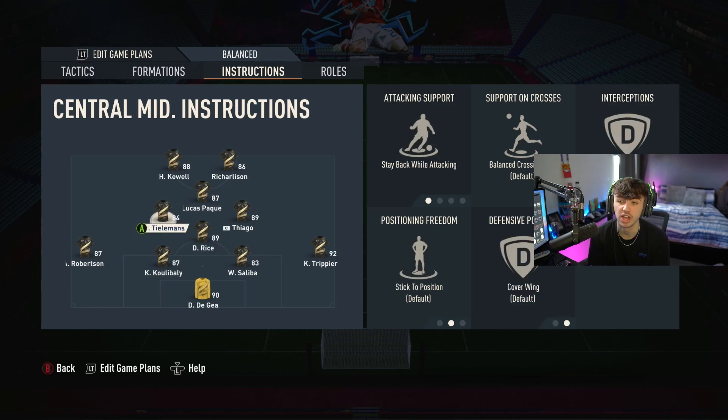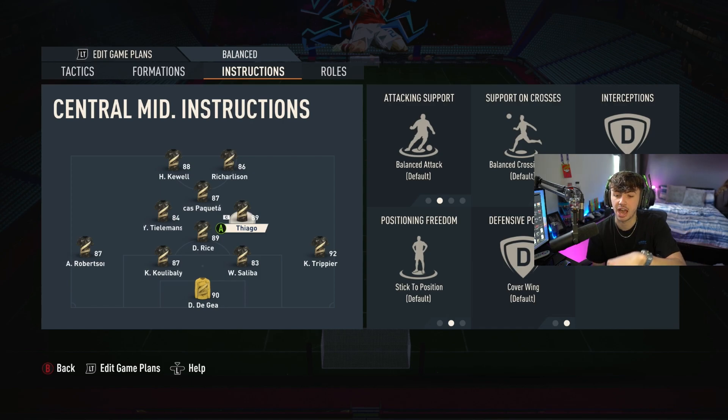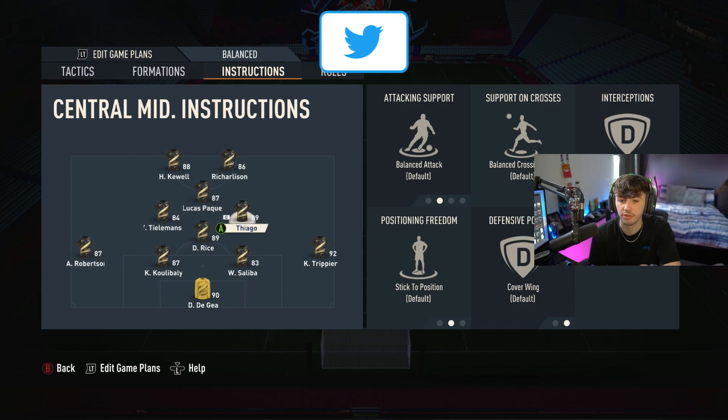For the left center mid, we change attacking support to stay back while attacking; everything else is default. The right center mid is left completely on default — no stay back — so he goes forwards and backwards, slotting in next to the CAM when attacking. This gives you almost four players up front. When defending, the left CM slots in with the CDM, so you've got two midfielders sitting in that hole and four players running forward.